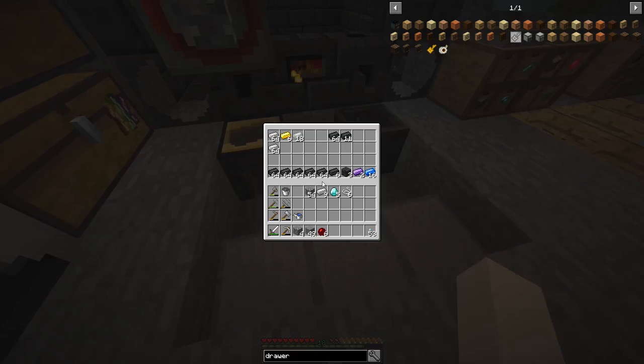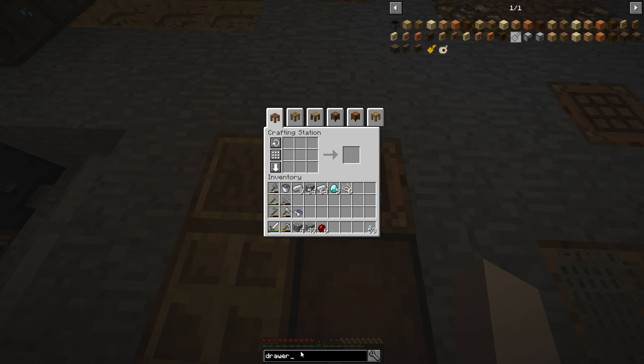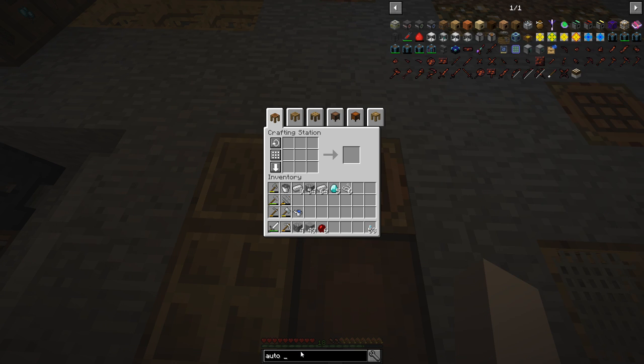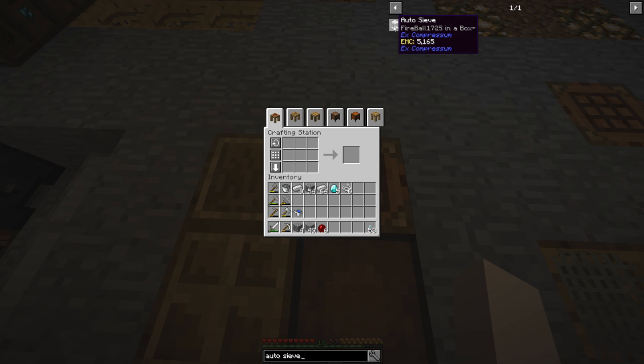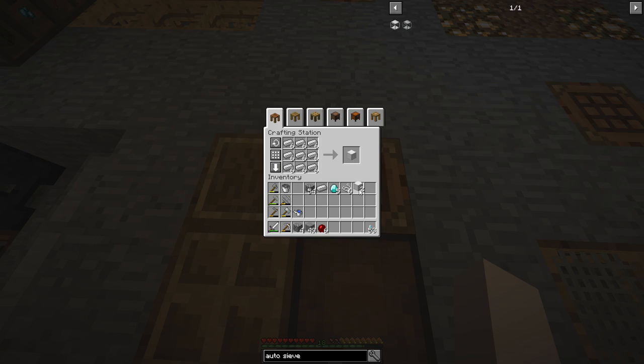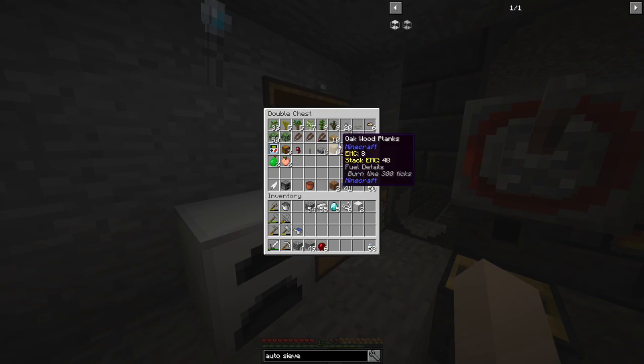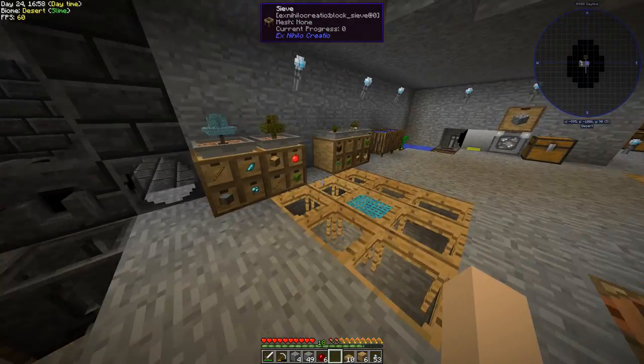Let's make the auto sieve — that's what I'm super excited for. This is probably my favorite part of modded Minecraft: making automatic machines that do work for you. We need a sieve, four glass panes, two iron blocks, and two iron ingots. We'll make our two iron blocks and we should still have enough wood left for the sieve. Sticks are pretty easy to come by — all four drawers have sticks saved up.